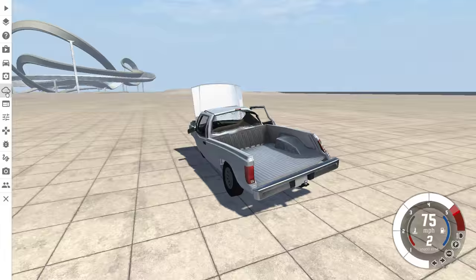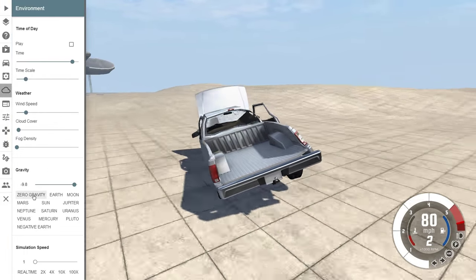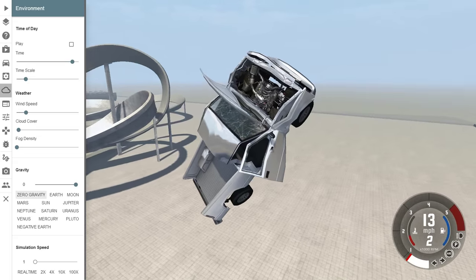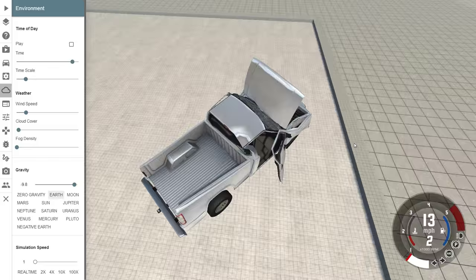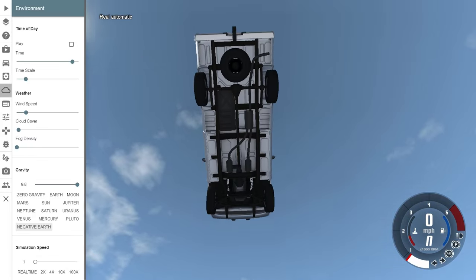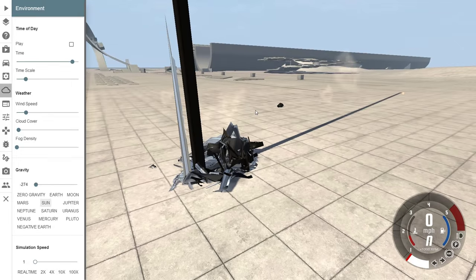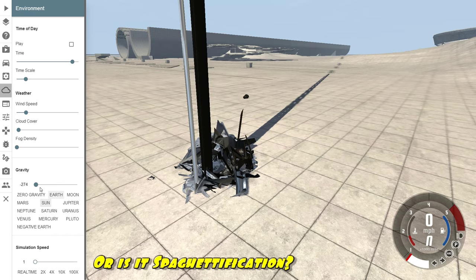Another fun thing you can do with this game is mess with the environment, including the gravity. So let's do a nice zero gravity jump. We're flying through the air peacefully in our flattened pickup. And then go crash him back down. Sort of. Boom. It's got other planets and stuff, so we can go negative earth, flying, and then sun gravity. Oh, I think I just broke the game. The game has officially broken.